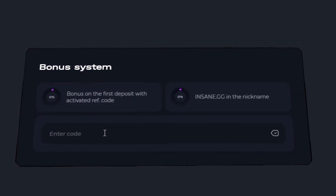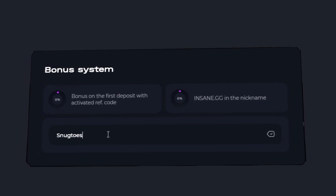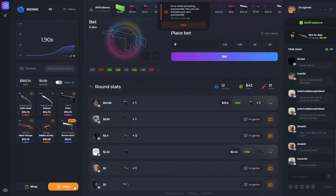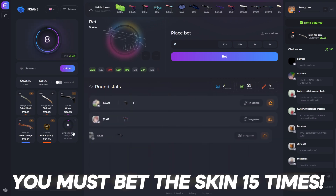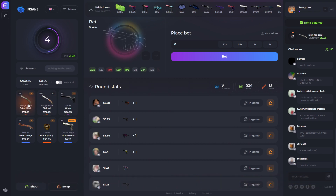If you want to get yourself a nice 100% deposit bonus, use code Snuktoes. On your second and third deposit you guys can use code Snuk for 30%. How the bonus system works: you have your normal balance and your bonus balance. To withdraw the bonus balance you need to bet the skin 15 times, but your normal balance you can straight up withdraw right away. You can also just bet on crash.